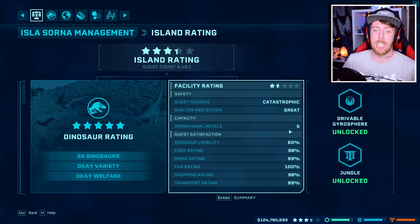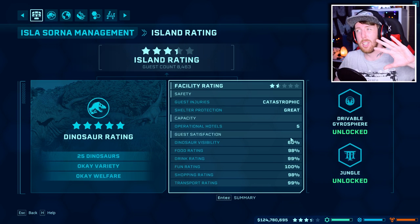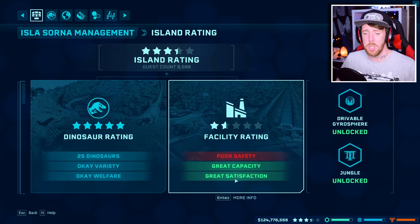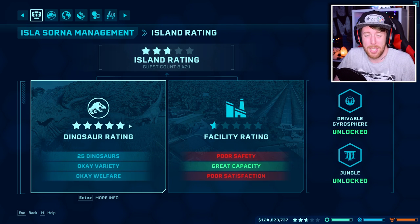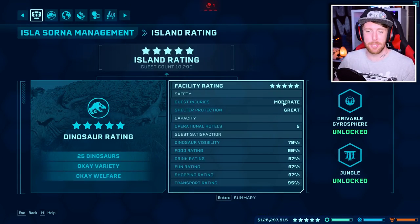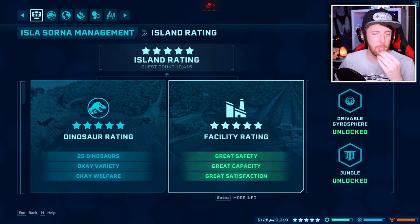Operational hotels is five on Isla Sorna — five hotels is what I needed to get the capacity up, because it kept saying guest capacity was only 'okay'. Once all these indicators are green you need to get all of them green to get your facility rating to five stars. And we've managed to get our rating back to five stars again — island rating is five stars, facility rating five stars, dinosaur rating five stars, five stars all around. That's because guest injuries has changed to none, shelter protection is great, and everything is at high percentage. Everything is back in the green and it's that easy.